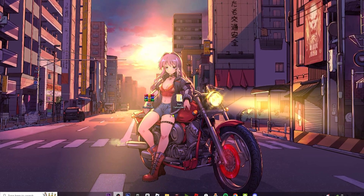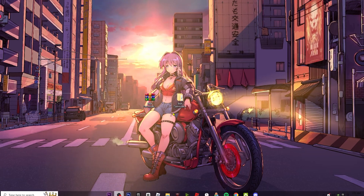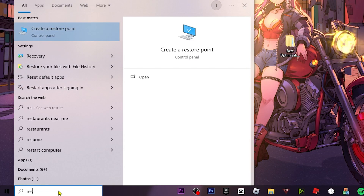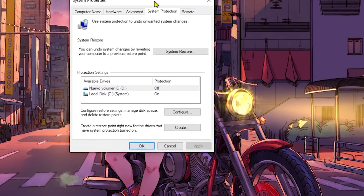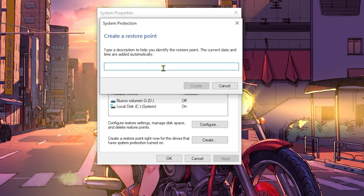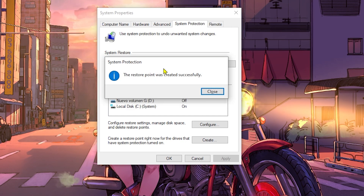Before using the pack, I recommend creating a restore point so you can recover all settings if needed. Go to the search bar and type Restore Point, then open Create a Restore Point. In System Properties, click Create, name it something like 'Optimization', and click Create again. Wait for system protection to finish creating the restore point, then click Close.